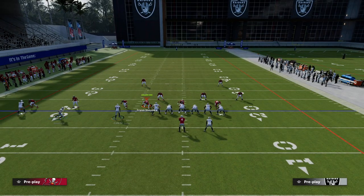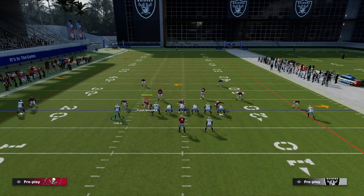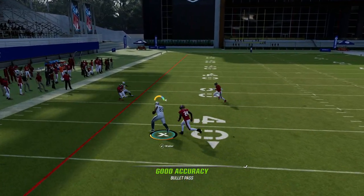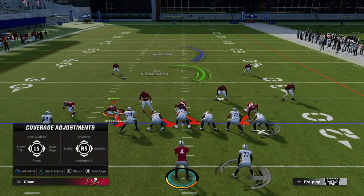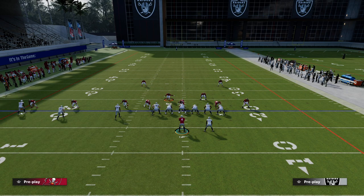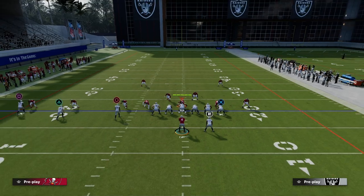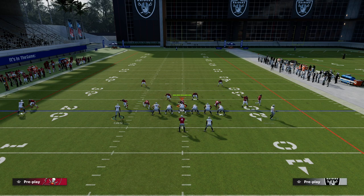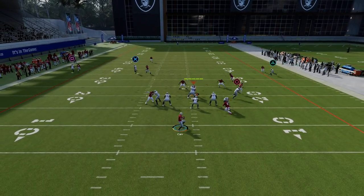Another thing you can do with this play to get at the same concept is motion over this in-route that Renfro is on. What we've created now is kind of another layer behind the shallow cross route — you've got your drag, your crosser, and then your backside dig. The backside dig on this play is really powerful. Let's say they're going to chase the tight end crosser with their user; you should be able to hit the drag or the backside dig coming open.